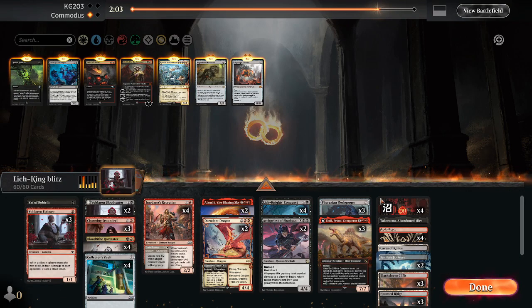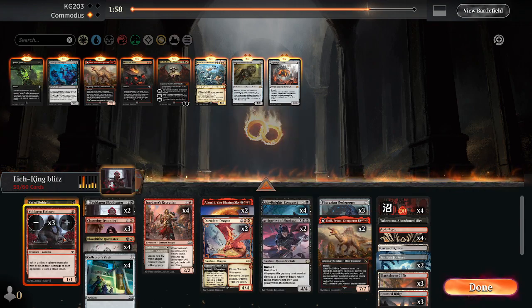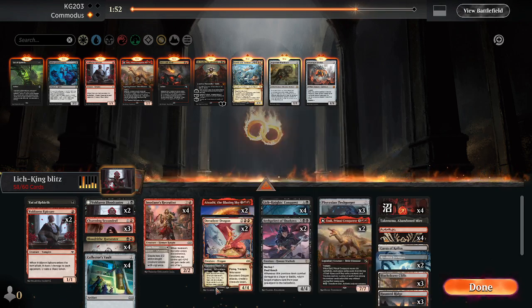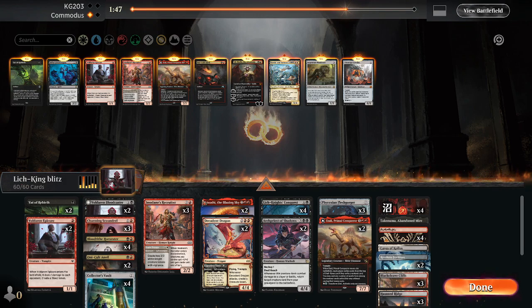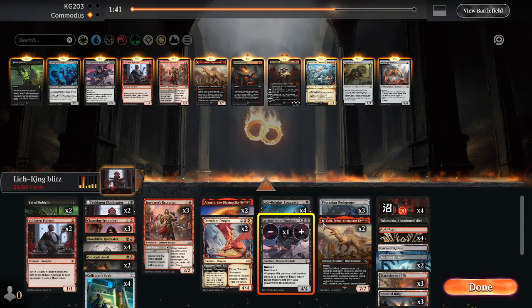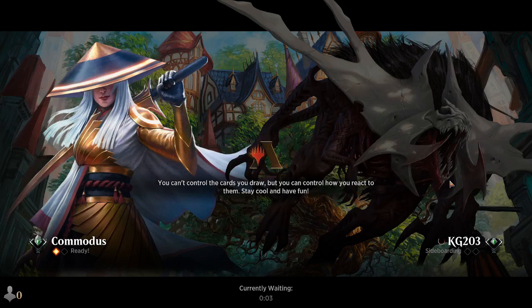The Dragon was okay - they don't have very many flying blockers, so that's pretty good. So maybe we'll go down one Atali, one of these guys. They were really afraid of this. Do we go down the Blood Tide, one Collector's Vault? Maybe one Recruiter - go up another Vat, two Oni Cult Anvils. They don't have any counterspells, so Lich Knight's Conquest is very good against them, especially when we brought back seven creatures - it was awesome.